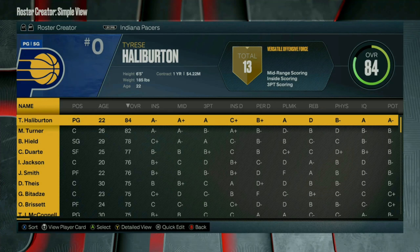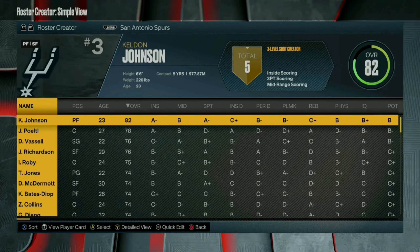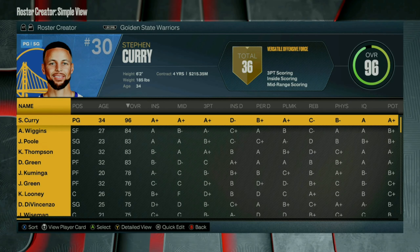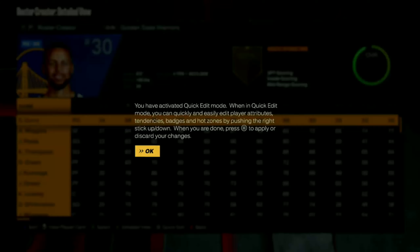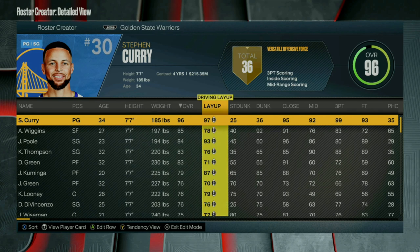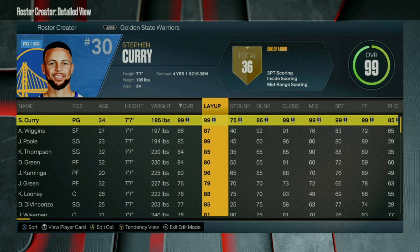And then once you guys find the team that you wanna do this VC glitch with, what you wanna do is go ahead and enter the quick edit mode by pressing start on your controller. Then you wanna make whatever player you wanna choose as tall as possible, and then give this player max stats. You can upgrade a whole row at once by double tapping A or X. This basically turns Steph Curry into a demigod.